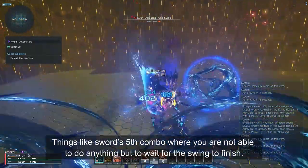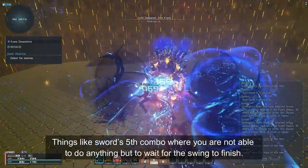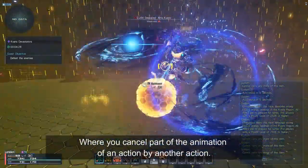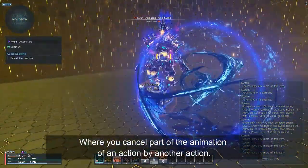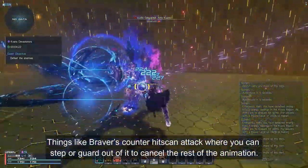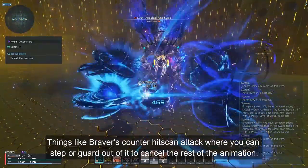Things like Sword's 5th combo, where you cannot do anything but wait for the animation to finish. And finally, animation cancel — where you cancel part of the animation of an action with another action. Things like Braver's counter hitscan attack, where you can stab or guard out of it to cancel the rest of the animation.